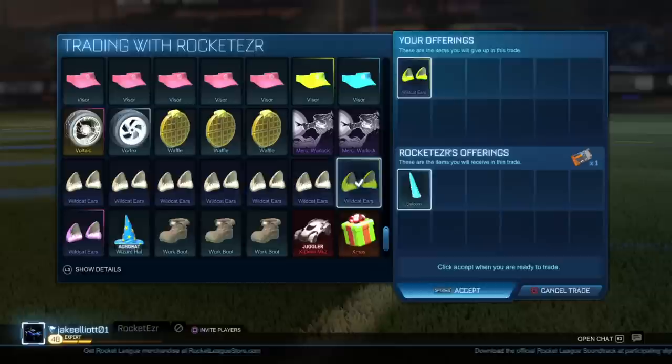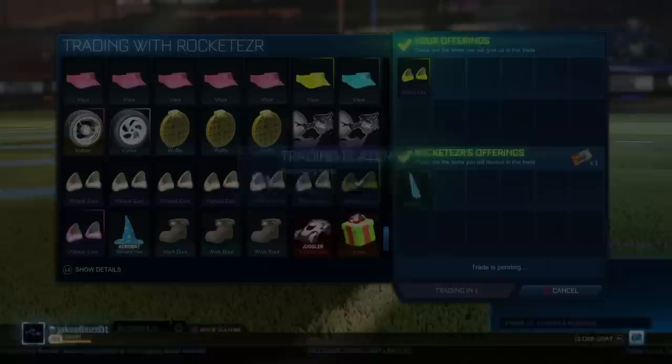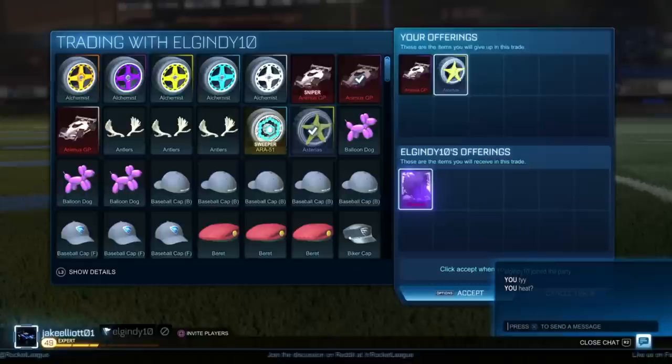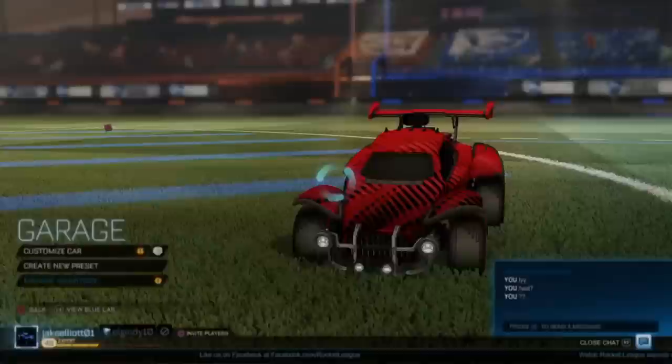This trade is for my Lime Painted Wildcat ears. I remember when these were trending and loads of people were collecting a set, but the Lime Wildcat ears are now less popular and quite hard to sell. A 1 pure key offer with an add of a Sky Blue Unicorn worth about half a key makes it a 1.5-key offer for an item worth 1 key — and I probably wouldn't even get that 1 key for the Wildcat ears, so this is a really good deal. I was also looking for a Mystery Decal since my car was looking boring, and a purple Painted Animus worth 8 to 10 keys is a really good offer for a Heatwave worth 10 to 11 — an instant 2 keys profit.